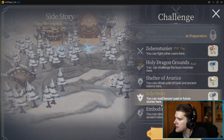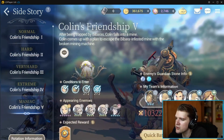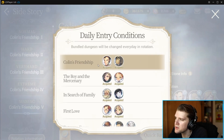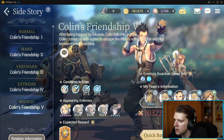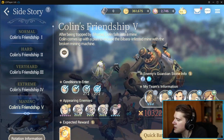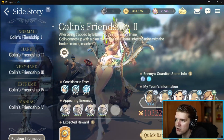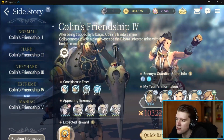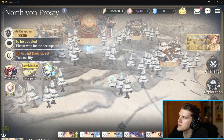Another source is the side story challenge, which awards one token per day. The rotation specifies which named characters are mandatory — for example, Colin's Friendship Day requires Colin and Colossal Drill MK1, plus two commons and two frost characters, which can overlap. Beating the highest difficulty, Maniac, rewards 285 Solar Seals, and that number doesn't change. Lower difficulties give fewer rewards but are easier if you haven't unlocked the required characters yet.